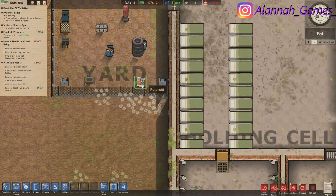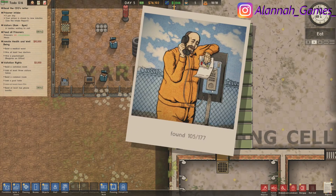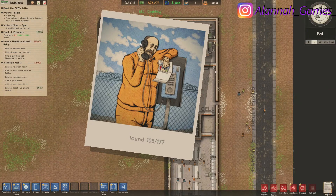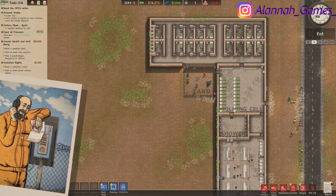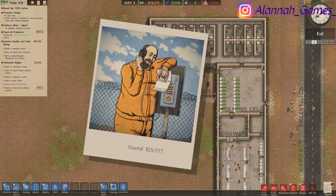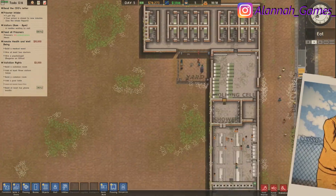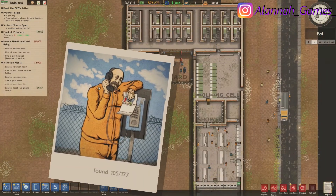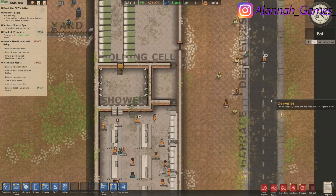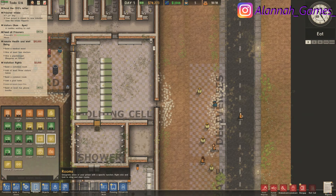Oh look, there's a polaroid here. What do I do with this? I looked it up — apparently they need a family cell or a nursery or something. I don't know if that's even an option for me yet.